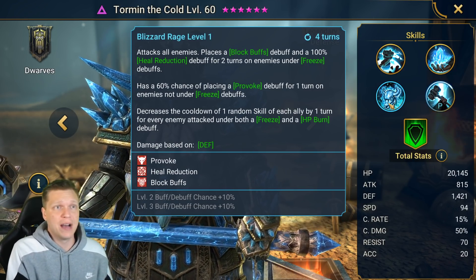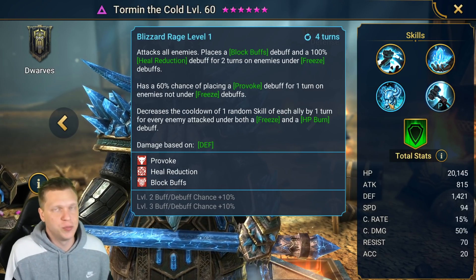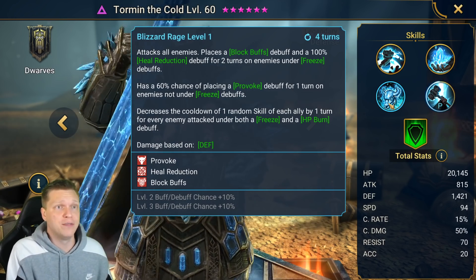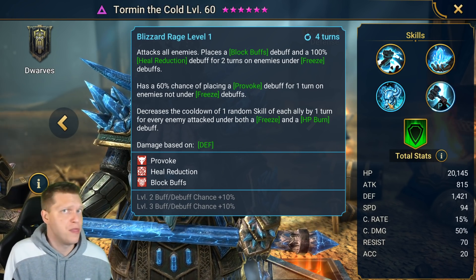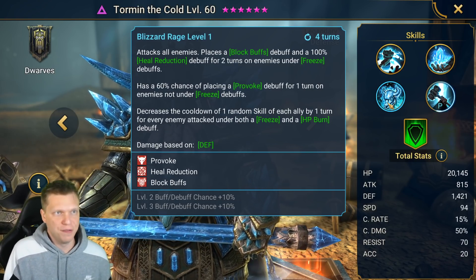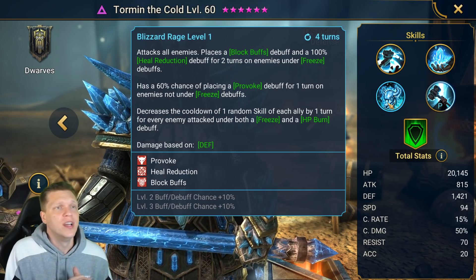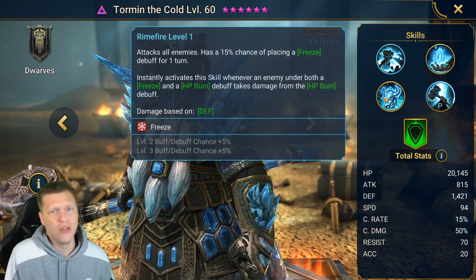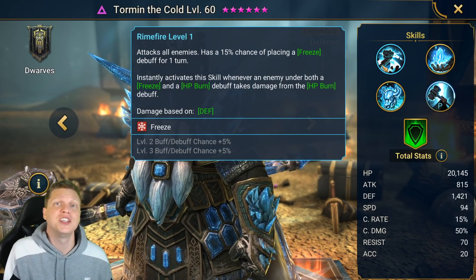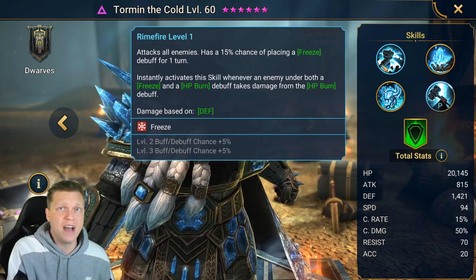That cooldown reduction can be very impactful. The A3 is a four-turn cooldown and can't be booked to three, but it brings a lot of value in different situations. The multiplier for this skill is 3.8 times defense on an AoE, so it's not going to be a big damage dealer. His hardest hitting ability is definitely the A2. He is more about being a utility CC champion in terms of bringing value to the team.